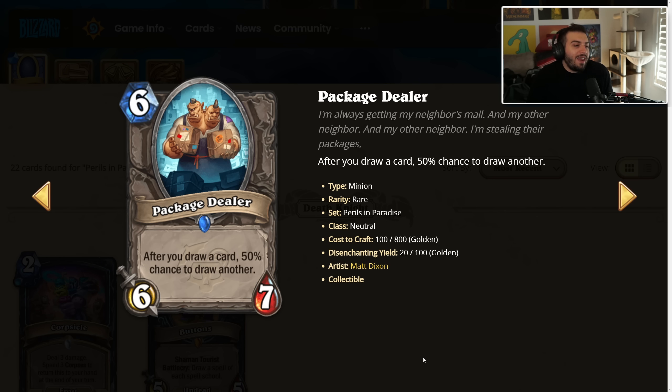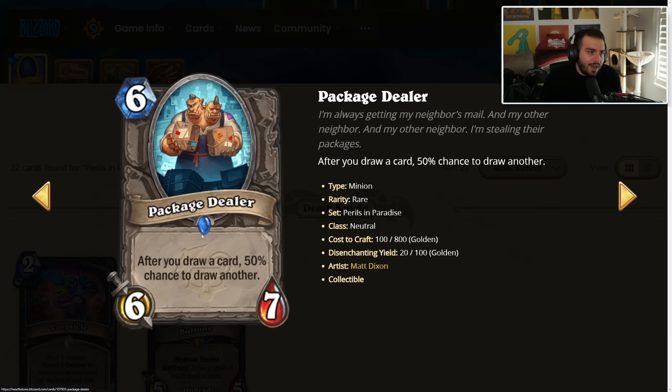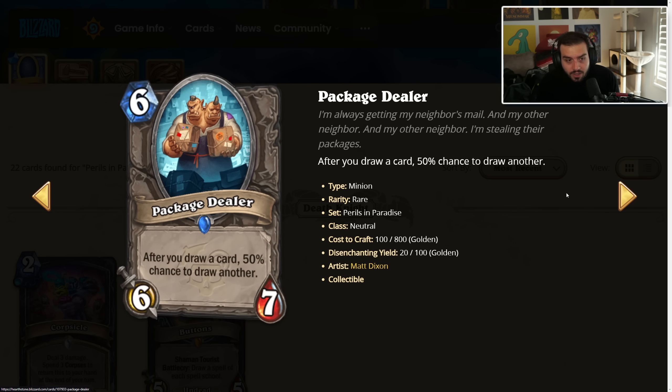Package Dealer — 6 mana, 6/7, good stats for the cost. After you draw a card, 50% chance to draw another one. This is really interesting because it procs at the start of your turn if it lives, but also procs with almost every card that draws you another card. So potentially this could be a really good engine. If you squint really hard, it's almost Gadgetzan Auctioneer. Probably not going to get played, but it's a cool idea on the ogre theme, and it fits right in with Perils in Paradise.